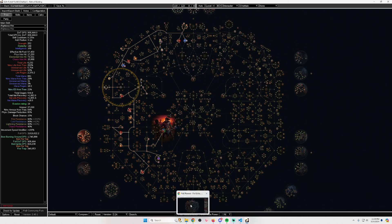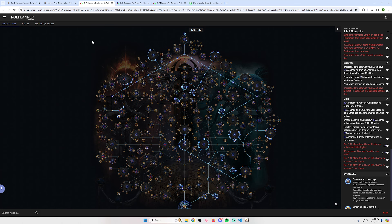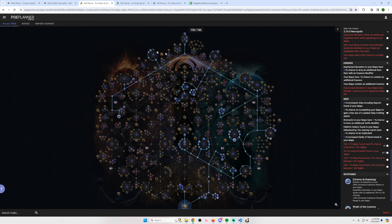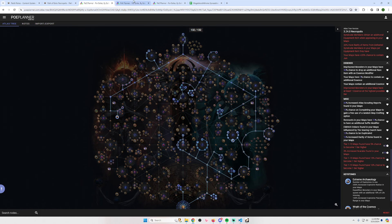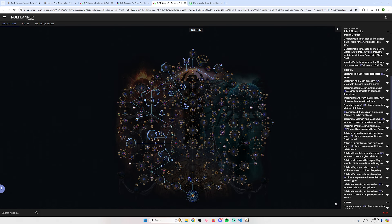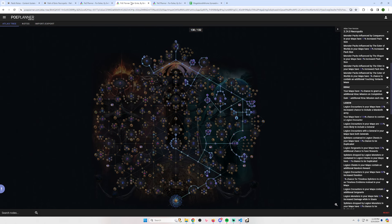This might be too much information for one video, but yolo. As you guys know, you have access to three different trees this league. We don't know yet exactly when we're going to unlock them, but the basic idea is I have one for league start, one that is fully specced into breach and legion, and one that is specced into delirium and blight.